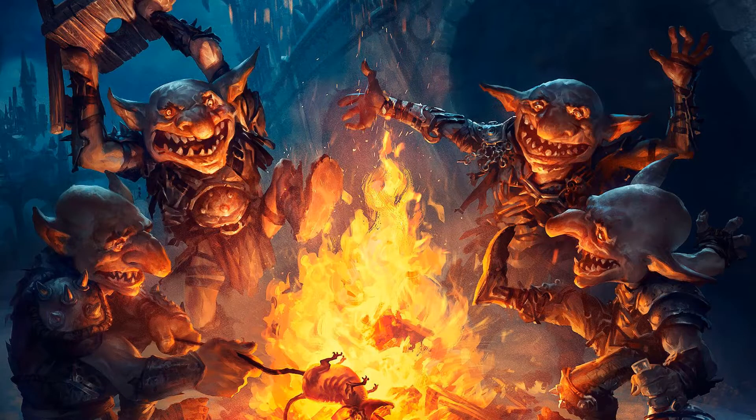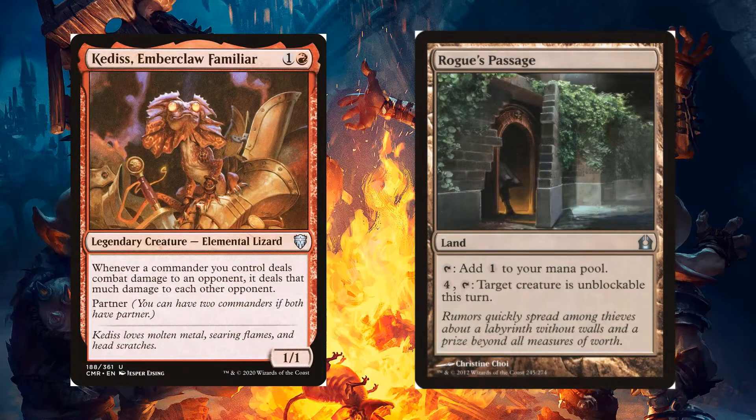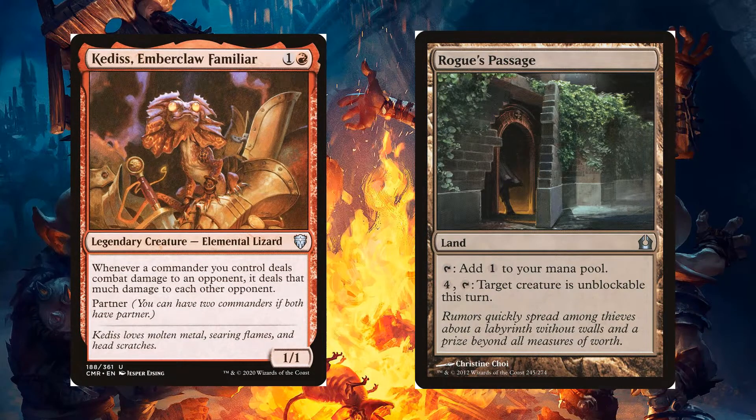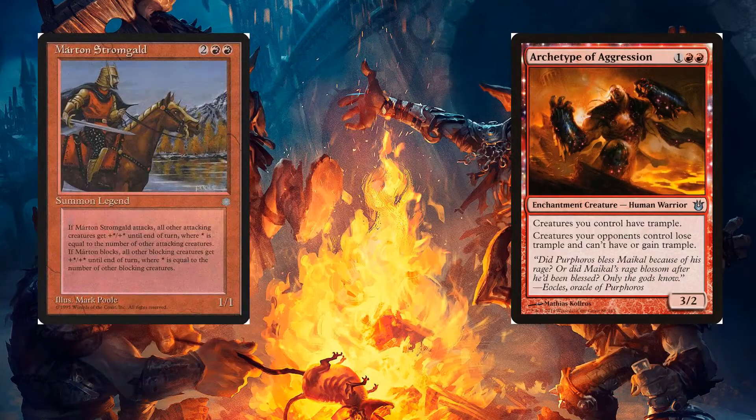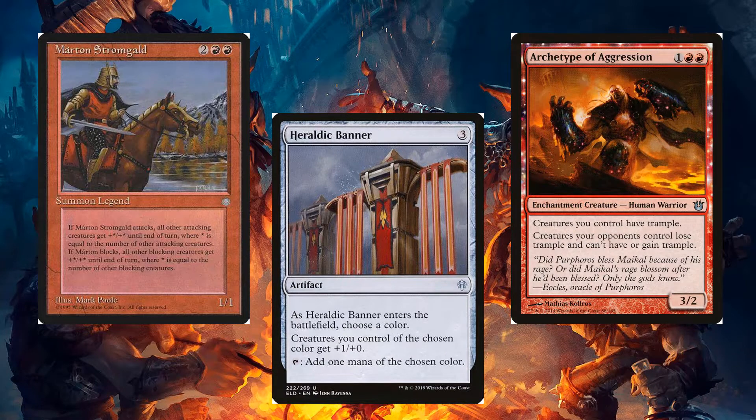That's not all — we can use cards like Kediss, Emberclaw Familiar, and Rogue's Passage to amplify the lethal force that is our commander. We can use cards like Marton Stromgald, Archetype of Aggression, and Heraldic Banner to make the tokens more dangerous.